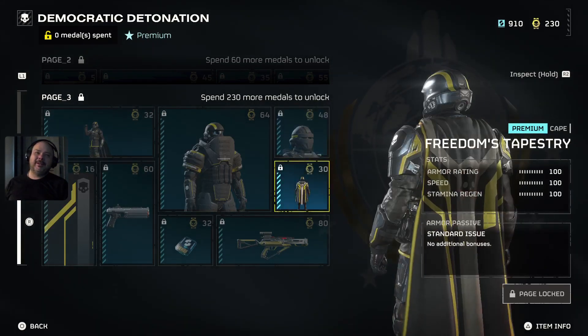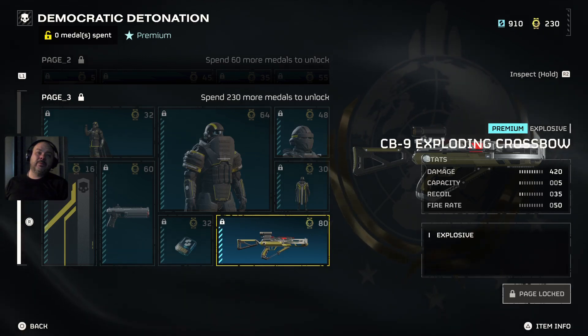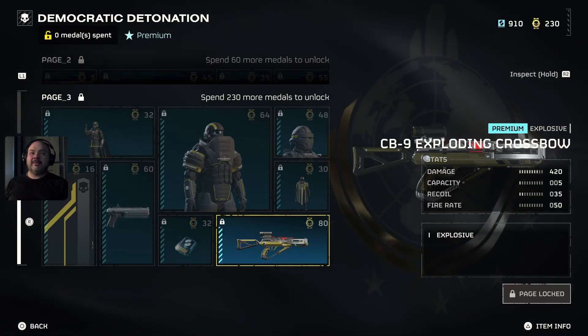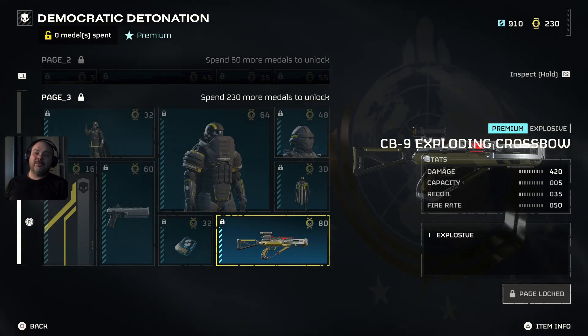Our last gun is an explosive crossbow. It does 420 damage, five-shot capacity, recoil 35, fire rate 50, and all it has is an explosive trait.